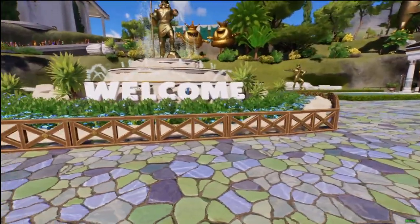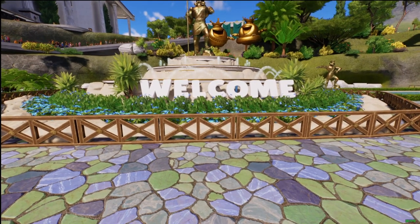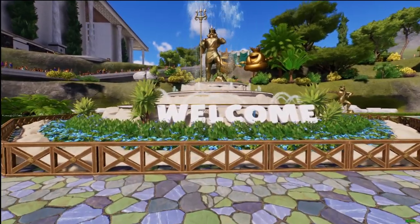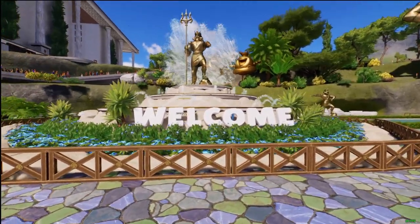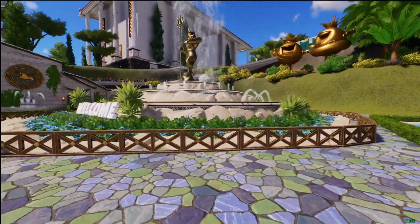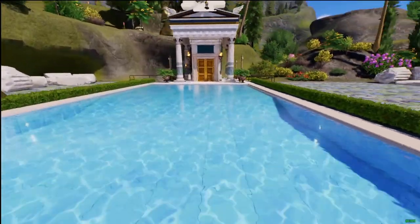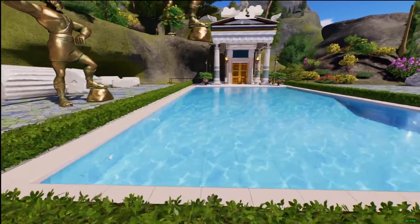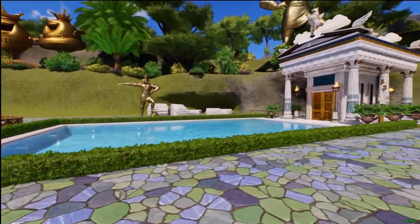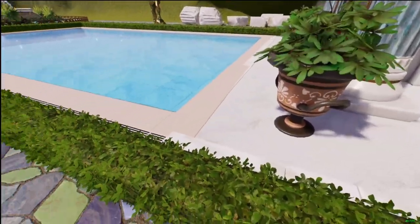Shoutout to the creator of this asset — I believe the name on the file was Prince David. I'll have it linked in the description below. I really like how they made this look. I decided to add it into the park as one of the pools — let's say it's for Poseidon, or Pegasus.